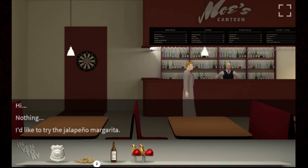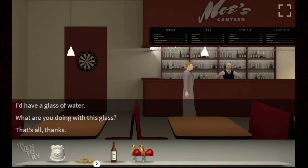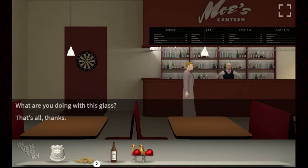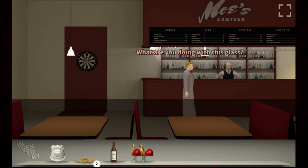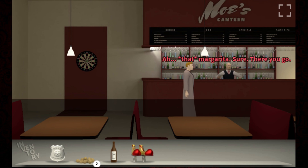Can we talk to him? Hi, are you going to order something? I'd have a glass of water. There's no water here. Anything else? What are you doing with this glass? None of your business. I'd like to try the jalapeno margarita. Sure, there you go. This doesn't have any alcohol, it's a bit spicy. Oh, there's a key at the bottom of this glass! So I got the key. Always the same thing - they give me the passcode then they act surprised. I'm tired of this.